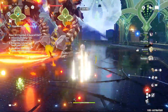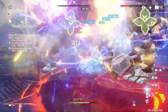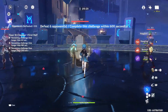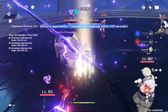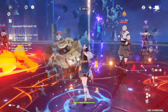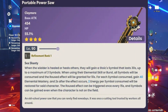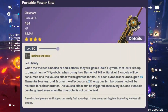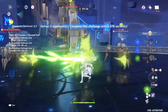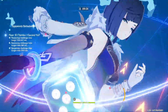Our next weapon is Portable Power Saw, a Claymore. At level 90 it will have 454 base attack with 55.1% HP as the main stat. When the wielder is healed or heals others, they gain a Stoic Symbol for 30 seconds, with a maximum of 3 symbols. Upon elemental skill or burst usage, it consumes all symbols to trigger Ravel's effect for 10 seconds. For each symbol consumed, gain 40 Elemental Mastery, and after 2 seconds, restore 2 energy per symbol. The rouse effect can be triggered once every 15 seconds, and symbols can be gained even when the character is off-field.